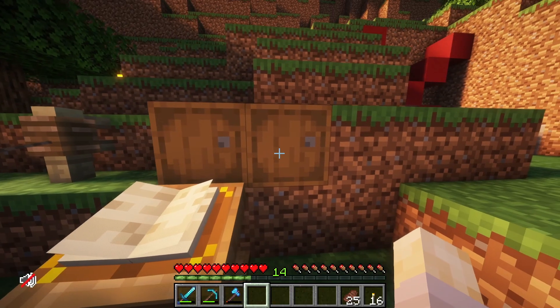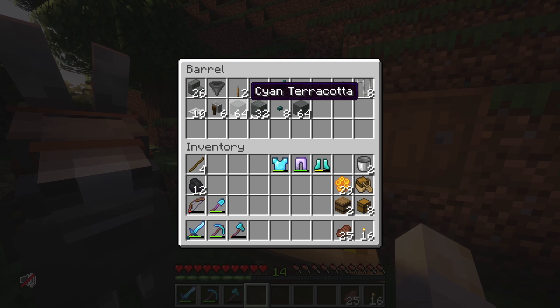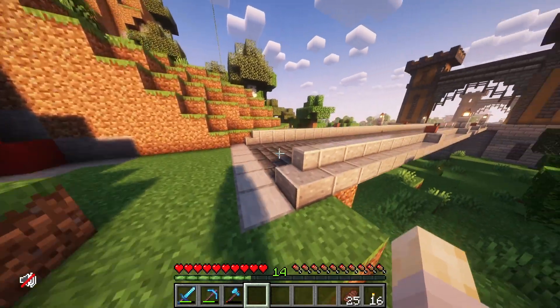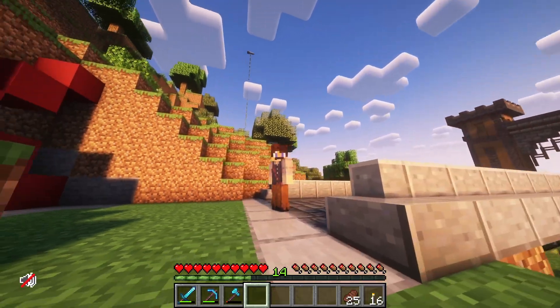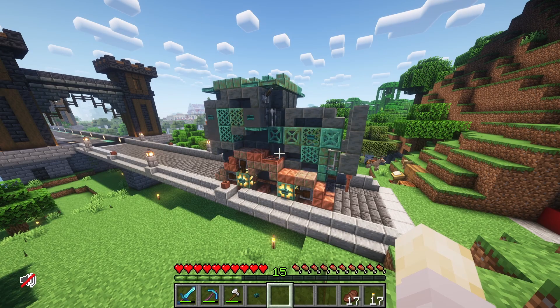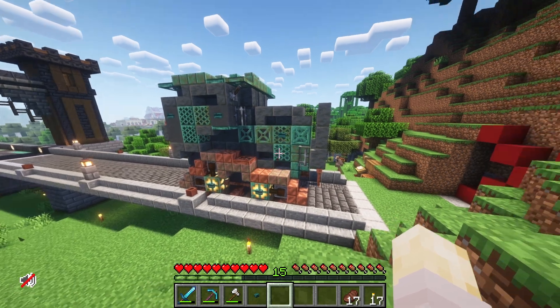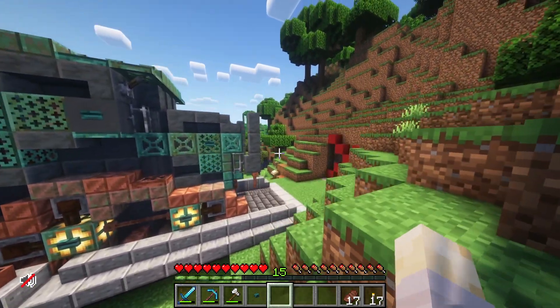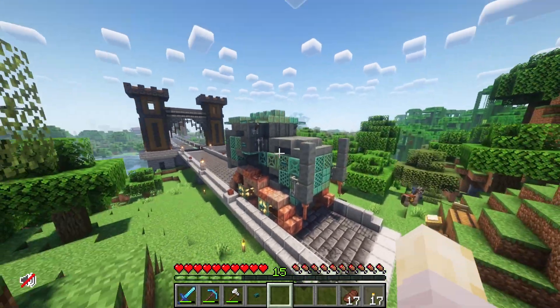We'll use all the materials — the different coppers, the terracottas, and some of the new tough blocks — and place these down, hopefully building our first successful tinkering machine. And just like that, the main chassis of the bore dozer is officially complete! Now it's obviously missing the one key component: the drill bit. We'll get right to that momentarily.